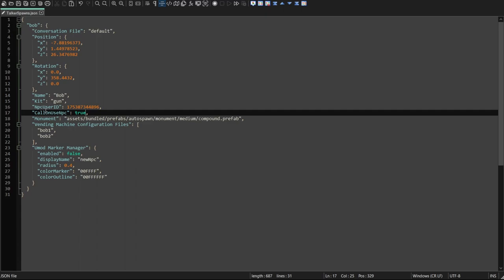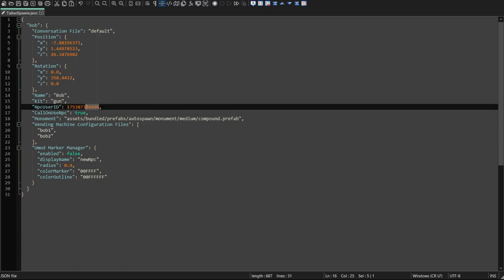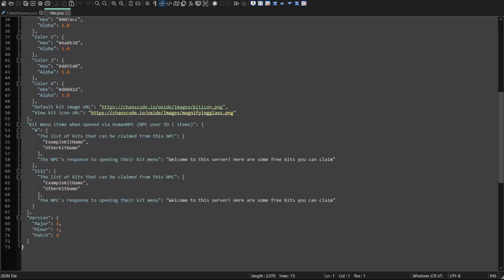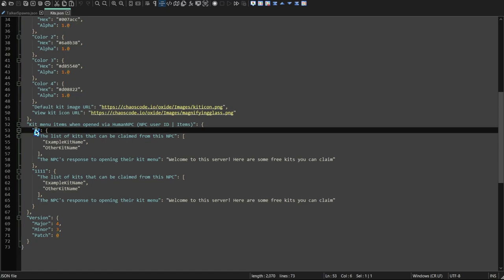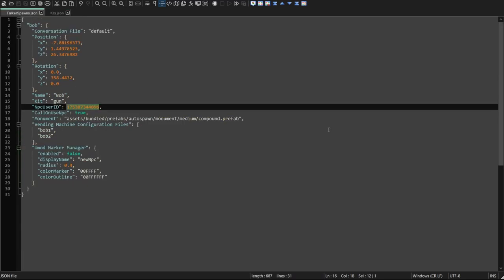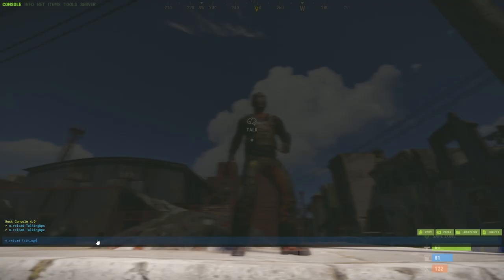The only thing that this NPC will do is interact with other plugins that call on the NPC user ID. Here we're going to have to note down the NPC user ID. For kits, go ahead and copy this. Back out of the data file and go into your configuration file and find the kits configuration. Once inside, scroll down to the bottom and paste in the ID for the NPC. Here we can display specifically what kind of kits this NPC will show in his user interface. Rust Grub and Smile are the ones I made previously. Save both files, then reload both plugins and see the results. Setting up Talking NPCs in this way allows you to spawn the NPC at the same location.